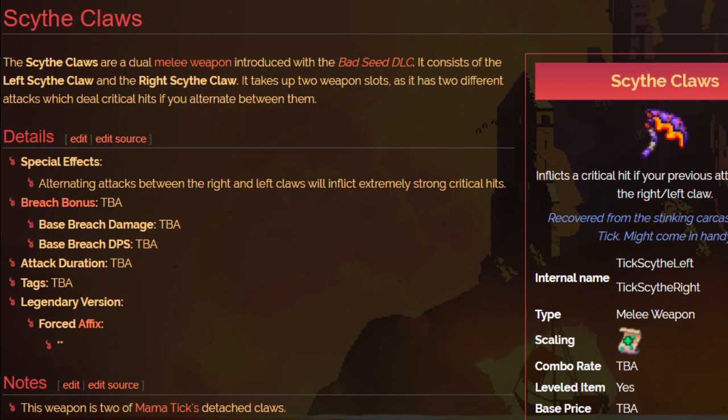When you unlock the left Scythe Claw and turn your blueprints in, you actually unlock the right Scythe Claw as well. It's a little bit weird, but that's essentially how it works. The basic idea is that if you use a hit on one, the other one gets a crit and it goes back and forth. So if you hit the left and then do the right a little bit afterwards, you get a crit on the right — and then a crit on the left if you do it immediately after the right.